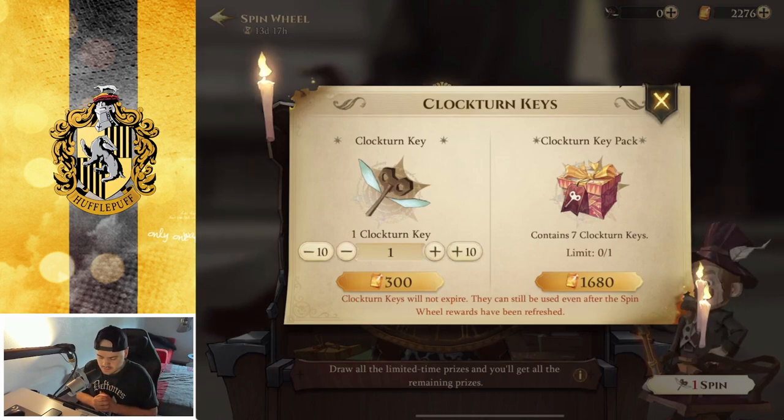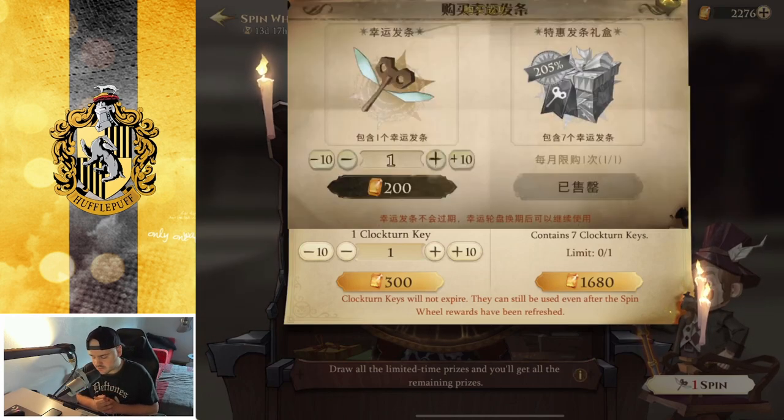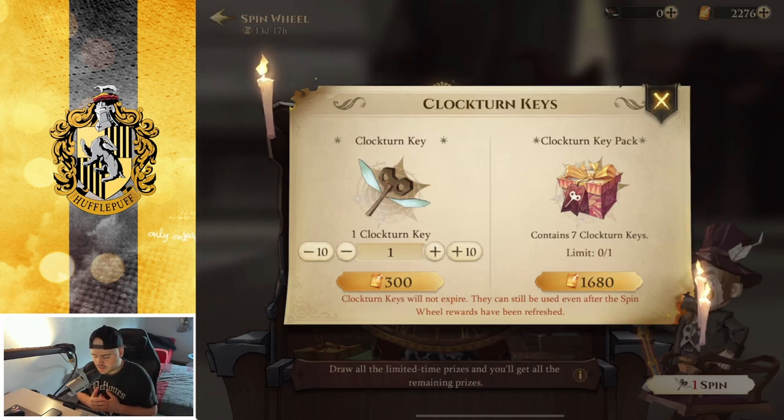That's already the first big difference, because in the Taiwan version of the game it costs just 200 jewels. And the package is I think about a third of the price — something like 680 or 700 — so way, way less expensive.